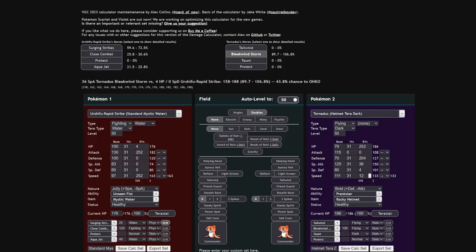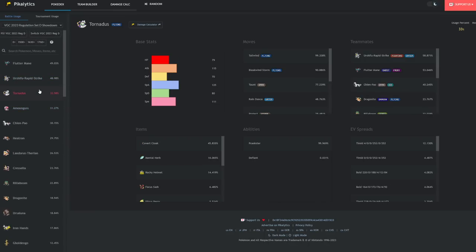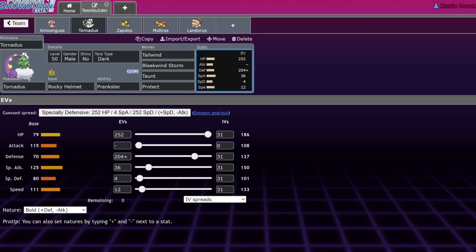You have 12 Speed EVs just because it's going to allow you to outspeed a lot of really common Pokemon and mostly make sure you're not outsped by opposing Tornadus — you don't want to get Taunted before you can go for Tailwind. Being able to outspeed those is really important. Maybe go up to 36 Speed to really make sure you outspeed most Tornadus, since most of them are running pretty bulky right now.